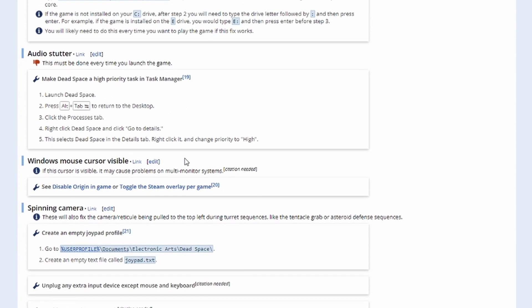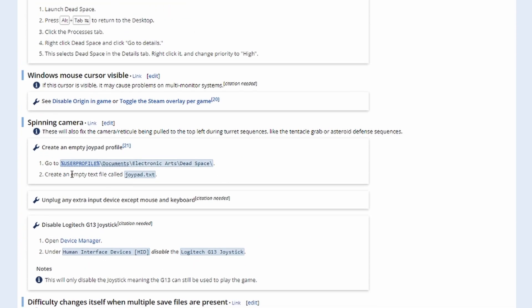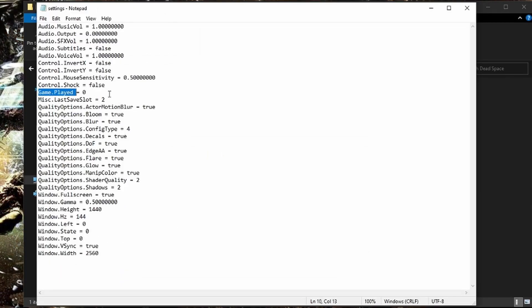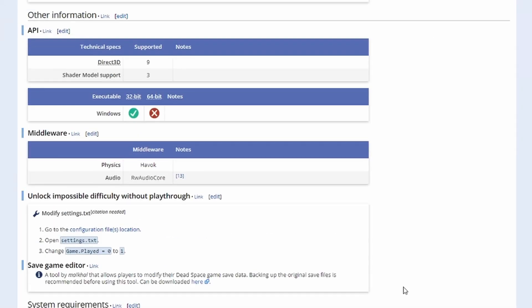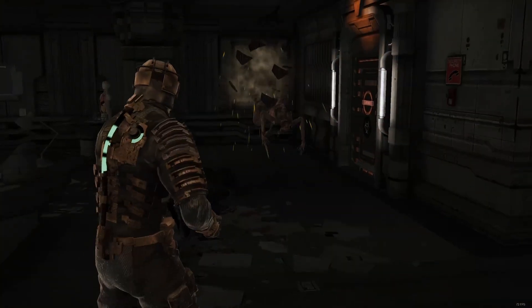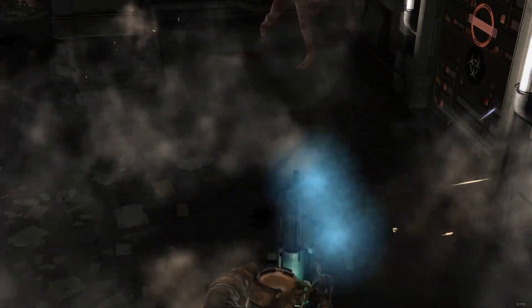There's also information here for audio stutter, and if you're getting the spinning camera issue this wiki likely has a solid fix for that too. If you've played the game before and want the impossible difficulty, here's how: find where it says "game played" in the settings file, change that to one, and it'll trick the game into thinking you've already beaten it — that's how you unlock impossible difficulty. That's all the great stuff in the PC Gaming Wiki that can help you if you're having any of these issues.